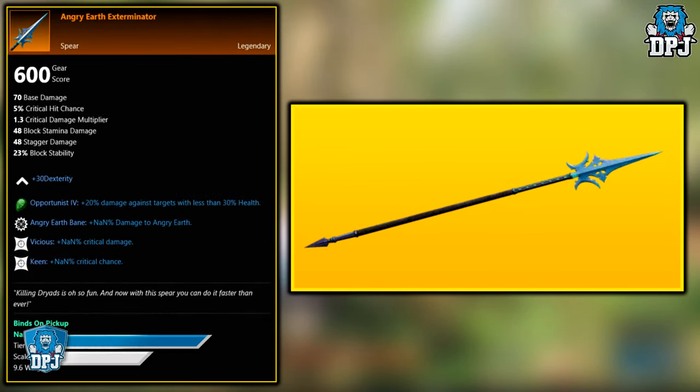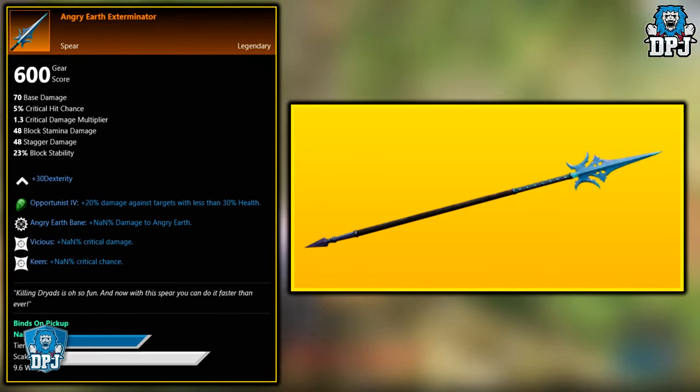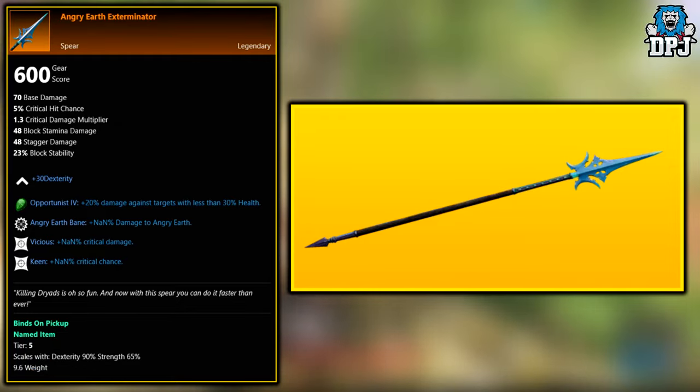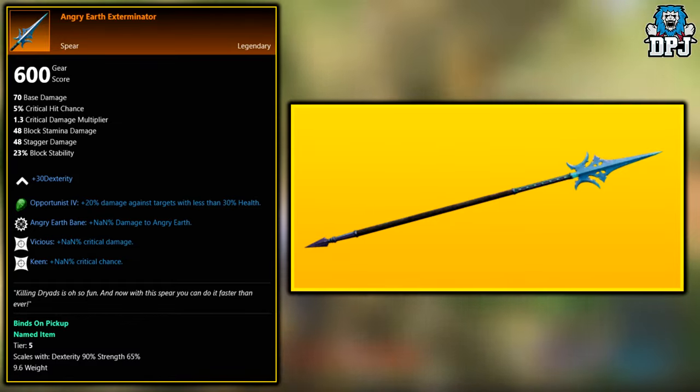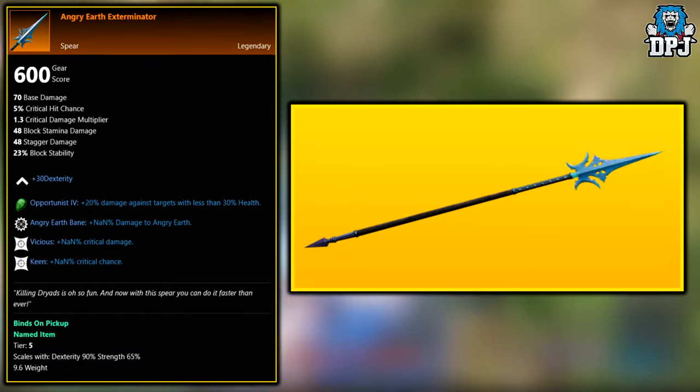Next up we have the Angry Earth Exterminator. This is a legendary that drops from the End Game Expeditions of the Lazarus Instrumentality, the Depths, and the Garden of Genesis. So if you want a chance at getting the Angry Earth Exterminator, you have to enter into those End Game Expeditions.